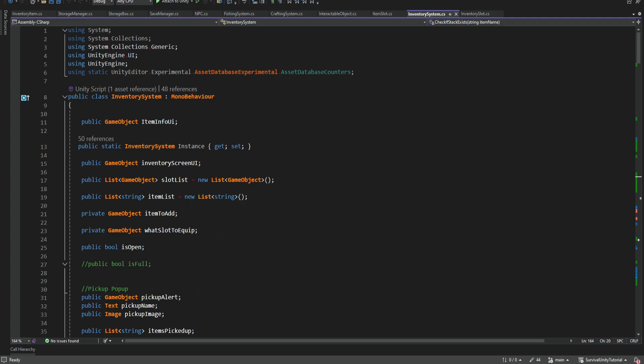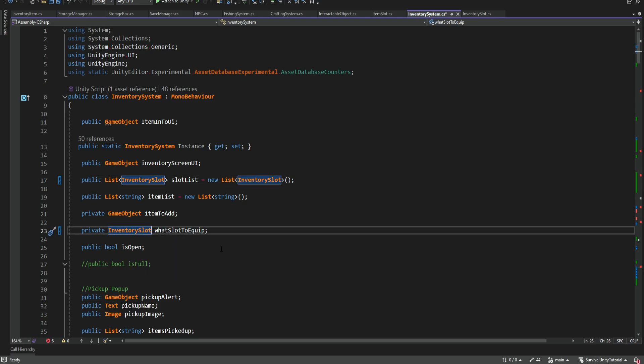So first of all we're going to start with the slot list and we're simply going to change it to use inventory slots. Now obviously after we do this change we're going to see a lot of errors with the code, but that's just because we still need to change the other things. Then over here we have a reference to the slot to equip - we also need to change it to be an inventory slot.